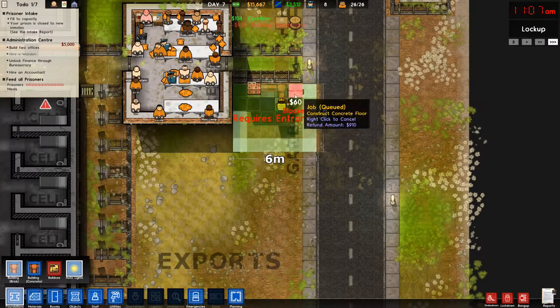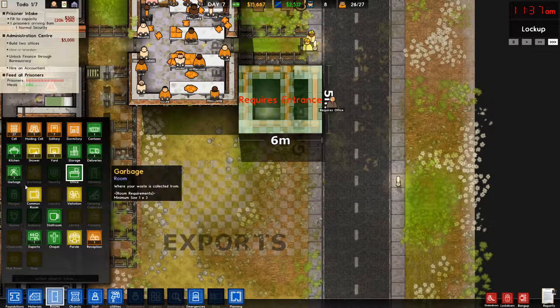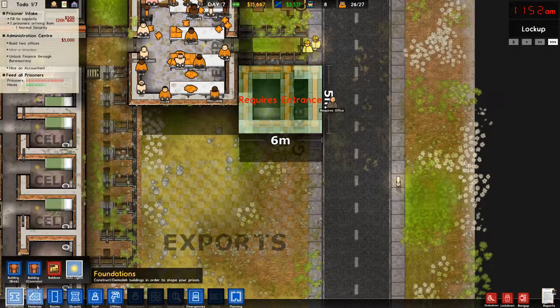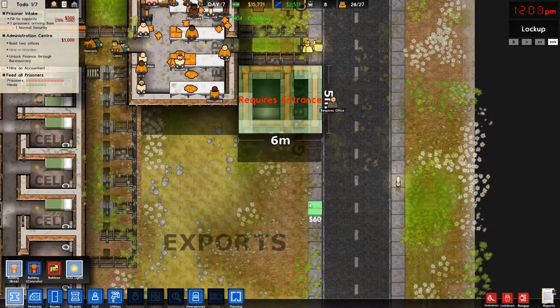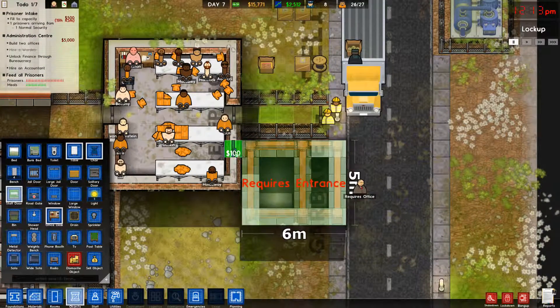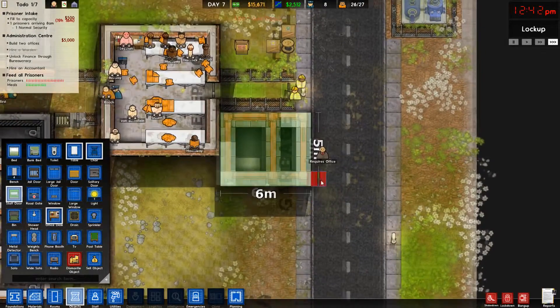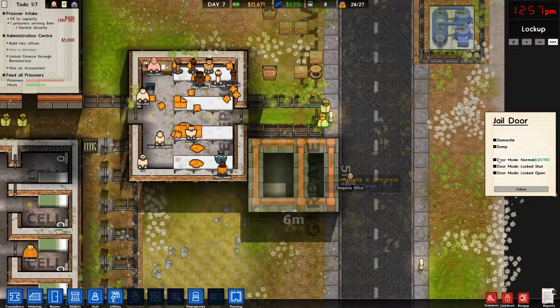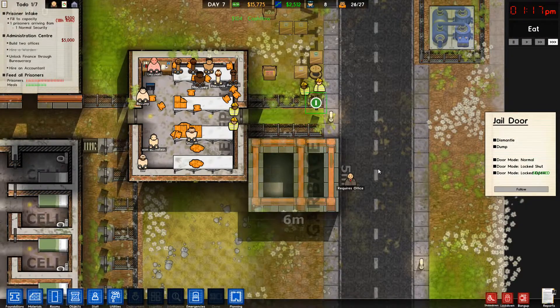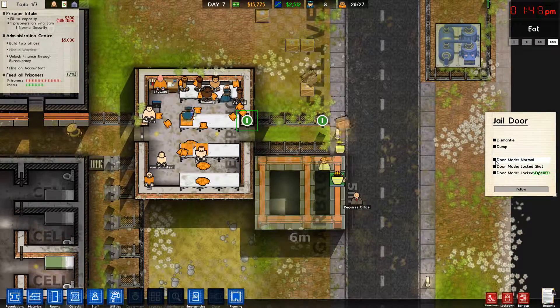Okay. And that'll be the room they get for staffing. How large do the offices have to be? Four by fours. So it's a six by six. Requires an entrance. Objects. Staff door. There? Or should I put it on the outside? Yeah, I think I'm going to put it on the outside. Fair enough. I'm going to just enable that. Honestly. Lock mode. Open. Open. And then just normal.